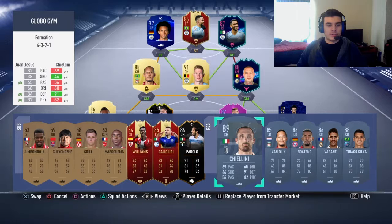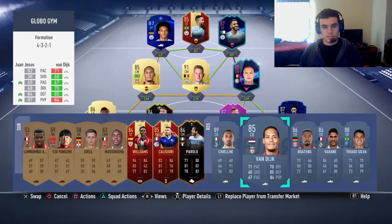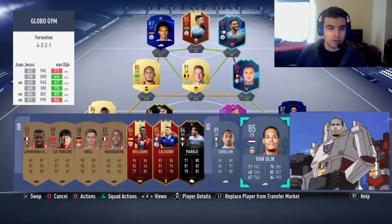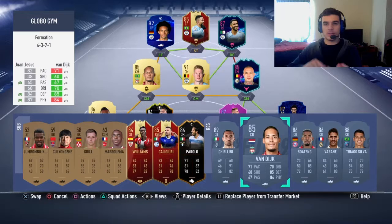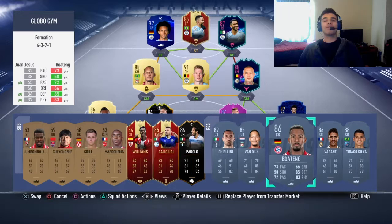If we compare him to Chiellini — who's definitely going to get an Icon card eventually — Juan Jesus beats him in almost every category except shooting and defending. Chiellini is a phenomenal defender, nothing should be taken away from him there, but in terms of speed and physical, Juan Jesus gets him. Van Dyke — meta player, body like a tank — beats Juan Jesus in almost every category, but he only beats him in defending by one point, dribbling by two, and passing by two. Juan Jesus beats Van Dyke in pace and physicality — two of the three key attributes for a defender. And Van Dyke is a 100K+ coin player while you're getting Juan Jesus for free.